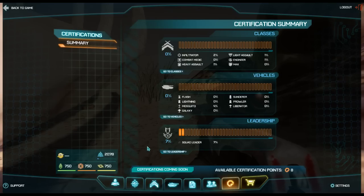Certifications are ways to upgrade your character - it's like your talent trees. You can eventually have them all, so don't worry, you're not going to mess up your spec. You might be going any which way for a while, but no spec is wrong and eventually you'll have them all.